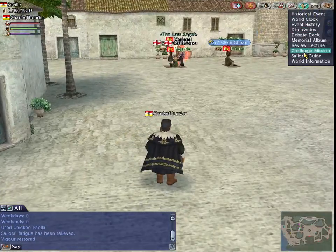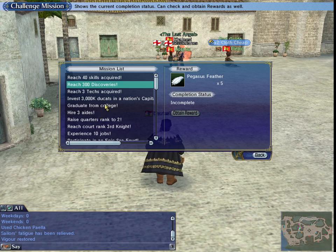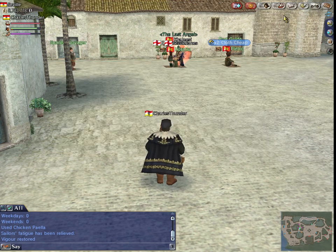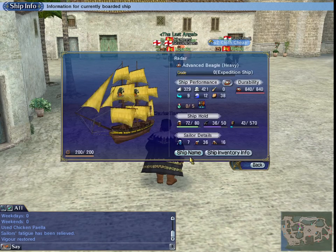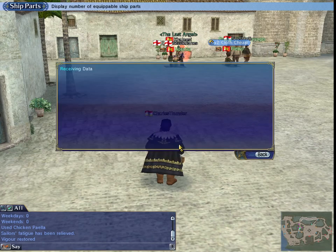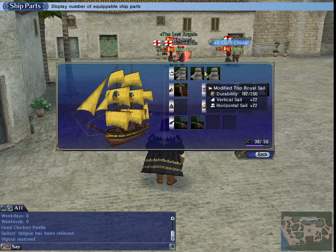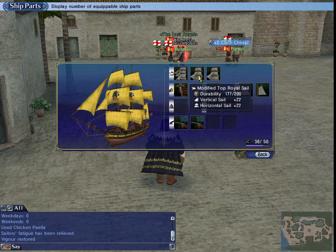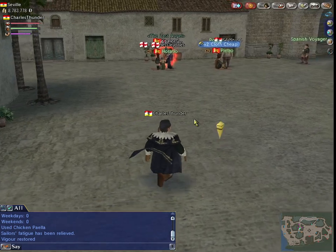Looking at challenge missions - one of the rewards for graduating from college is a modified full rig sail. They don't tell you exactly what it'll do, but I think I might even have one on my ship already. Modified top royal - so full rig is probably like plus twenty, plus twenty, so not bad. It does reduce turn speed somewhat but you get the idea.